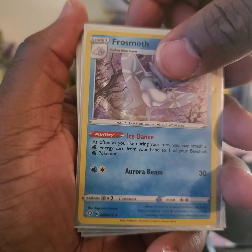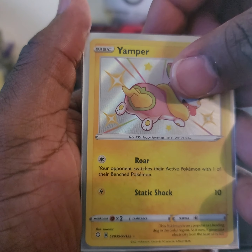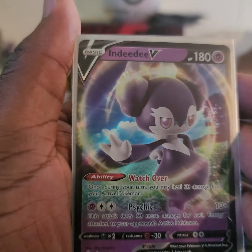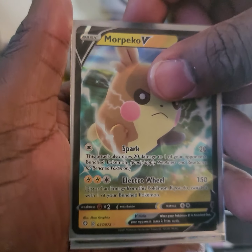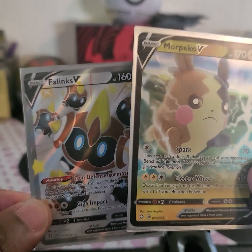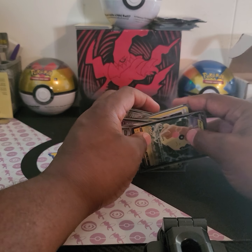He pulled a Flossmane holo, an Incineroar holo card, a Yamper shiny, a Grimmsnarl holo shiny, an Incineroar V, a Pheniox V, a Morpeko V, and a Rillaboom VMAX — those were his hits. In one of the packs he had a double banger where these two came out of one booster pack. Everything else was single hits. That's everything he pulled from the Shining Fates box.